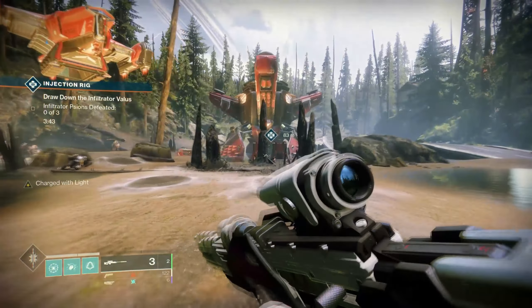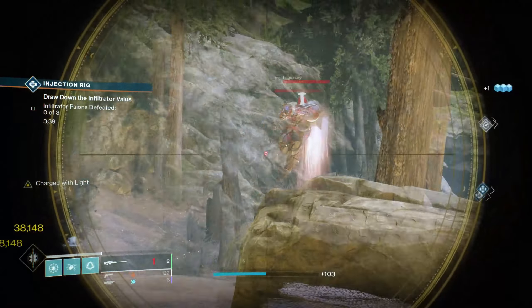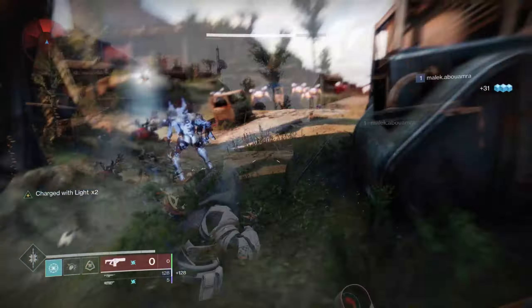Essentially, when you came to the end of a piece of content with a boss, you could use a masterworked weapon to generate orbs, fully max out that Wendigo Explosive Light perk, and literally just unload the whole magazine on the boss — and more often than not, that would be enough to kill them.